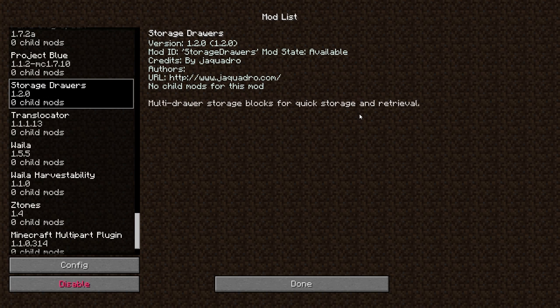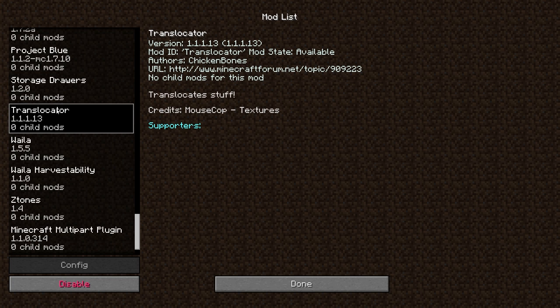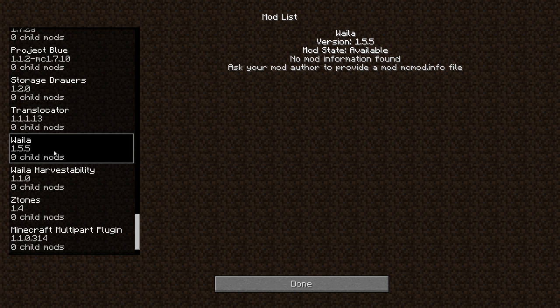Storage Drawers — this is the other primary storage method of this mod pack, but I haven't messed with it yet. So this is probably going to be the first storage I want to try. Translocator is for when Minecraft hoppers just don't do their job — or, I should say, don't do it fast enough.